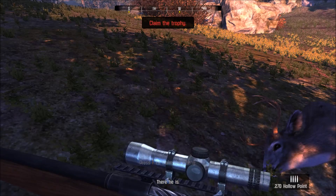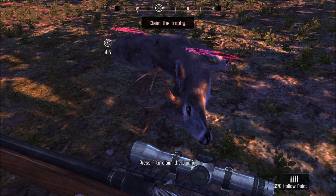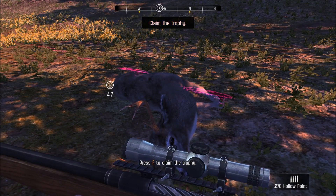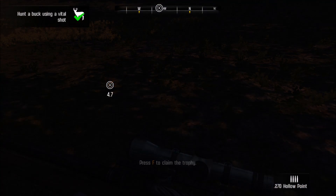Here's our buck — he's not bad, but not that big. Looks like about an 8 pointer. Let's pick him up. We got 1,200 gear credits earned and 400 points for getting both lungs. It was actually a 7-point that scored 165. That's a good start. Now let's talk about some more advanced hunting skills.